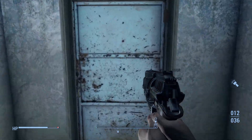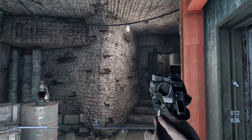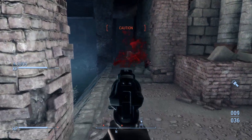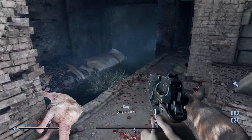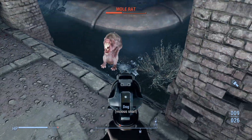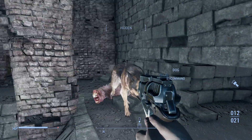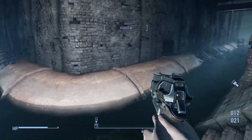Turning around, we can proceed further down the hall, and honestly there isn't much to mention as we transition back to brick walls. But moving forward, we hear something — mole rats attack from the darkness. We see the sewer ahead and even the holes where the mole rats appeared from. This is a rare but scripted event where the mole rats actually spawn out of these holes once you cross a certain threshold.